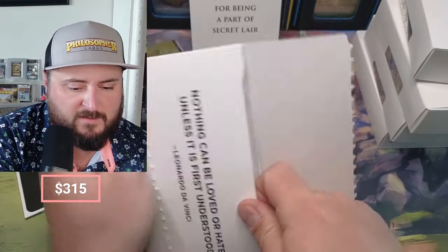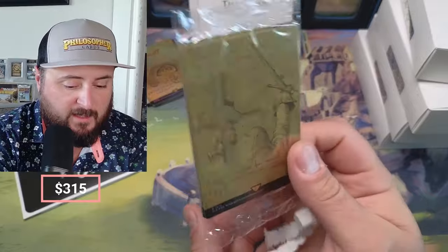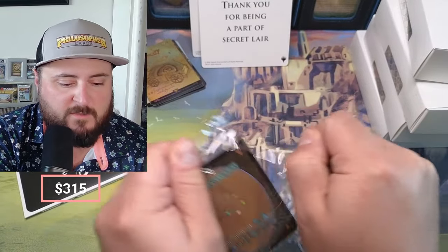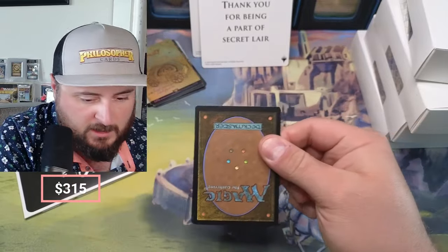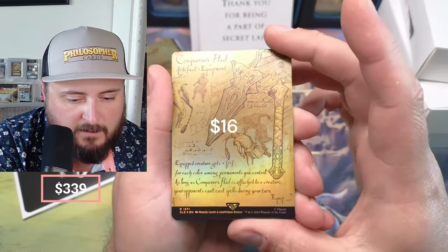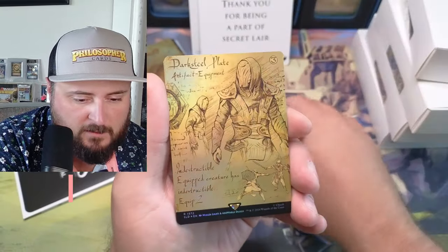Okay, so now we're into the blueprints. And I got a couple of these. Thank you again for being part of Secret Lair. Maybe Haystack's worth a lot, I don't know - it doesn't feel kind of crazy to me. Blade of Selves. The Blade of the Selves. Conker's Flail - the foiling looks great. These ones look a little better quality. Just a little bit. Dark Steel.